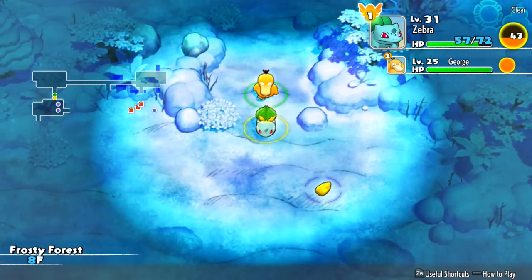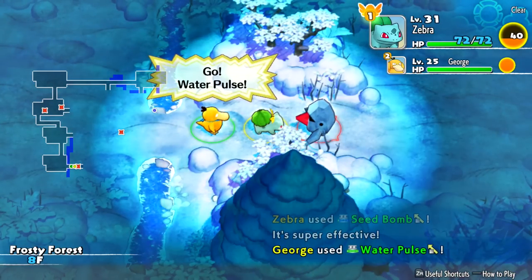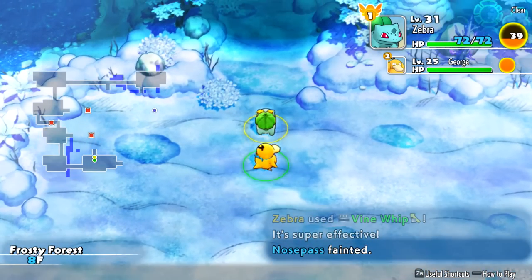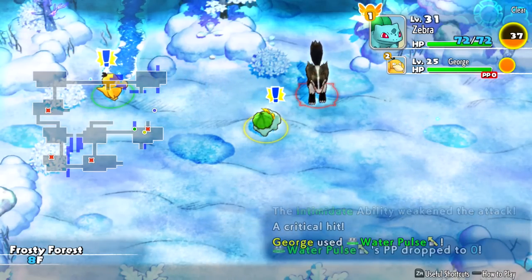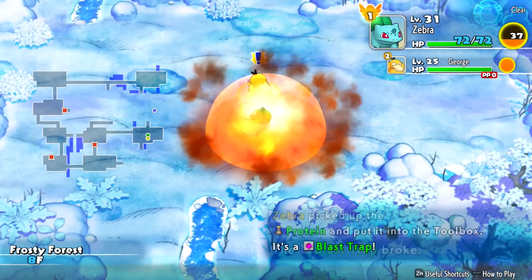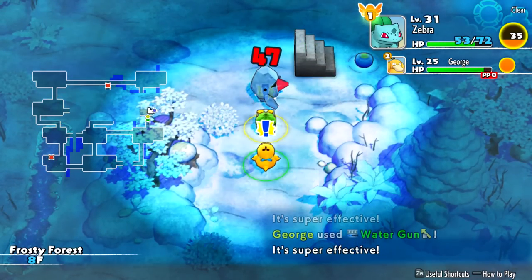That staircase can be anywhere right now. Oh no, is he gonna attack me? He actually didn't — he hardened. There we go. He kept walking actually. Where in the world is the staircase? Here's a move training thing — wish we ran into that first. Now you're in trouble. Why is it sparkling over here? Sparkling for Protein — nice. Ow, that was not good. It has to be in one of these two rooms. Oh, here it is — gotcha. Help me out, very good. Let's keep going — 9F, we're still climbing.